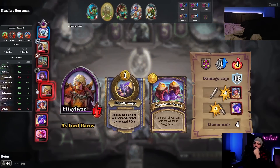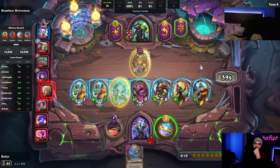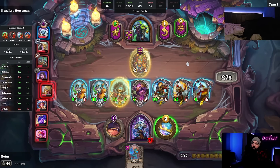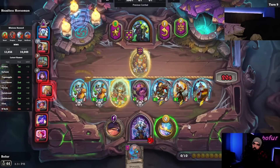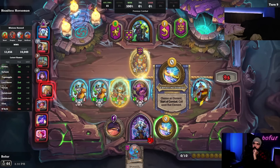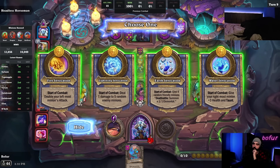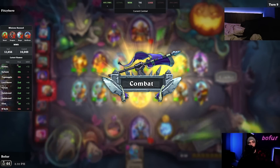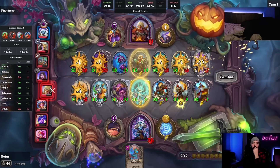We can taunt something if we want, but it opens us up to cleave, and it's an elemental board. I think I'd rather have golden allies up front. AP Empires is just so good here — gold both Scallies, that's the play. If you do it this way you have more hits up front, but you don't attack with Micro Mummy in front of Void Lord. No cleave. Would have been nice to have a taunt.